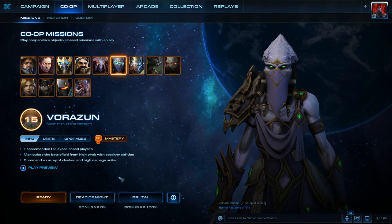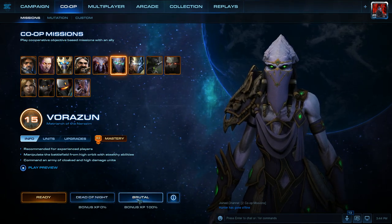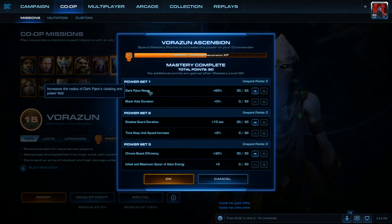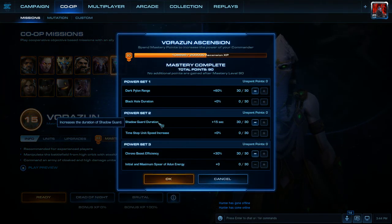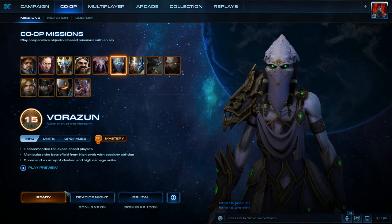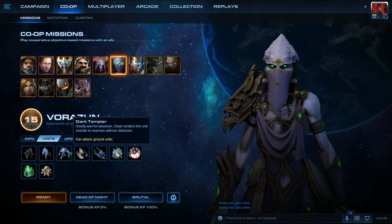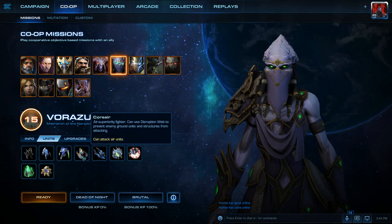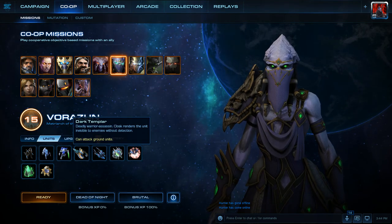Hello everyone. I've got a walkthrough on 100 Beats Dead of Night on Brutal Difficulty while using Vorazun. For Mastery skill points, we're going to be using Power Set 1: Dark Pylon Range, Power Set 2: Shadow Guard Duration, and Power Set 3: Chrono Boost Efficiency. We're going to be playing with a random player. The units we're going to be using are Dark Templar, and we're also going to mix in the Corsairs. Hopefully we can just absolutely destroy the enemy.